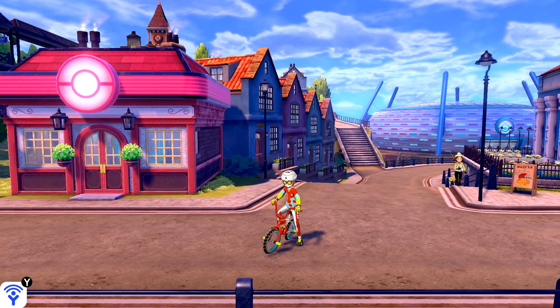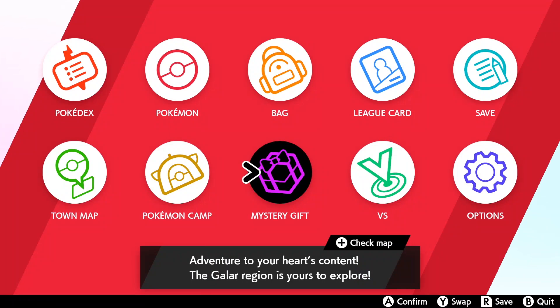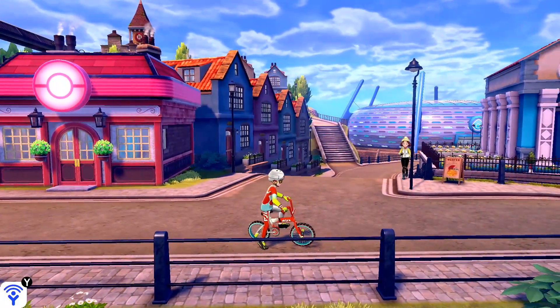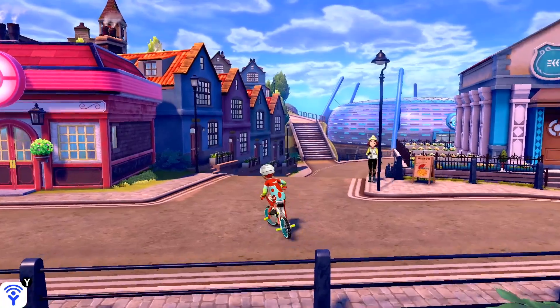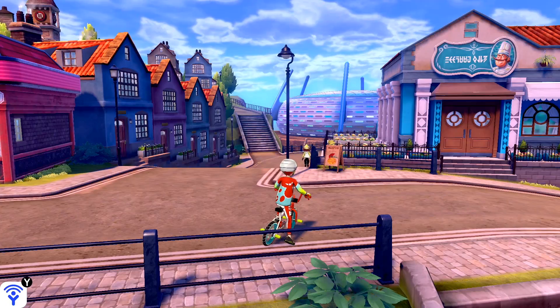It's post game, but the first thing you want to do is get the Gigantamax Meowth from the Mystery Gift. I already have mine right here. Basically the way this works is that you're gonna use Meowth's G-Max move, the Gold Rush, and couple that with a Luck Incense or an Amulet Coin to farm money from the Wyndon Stadium. That allows you to walk away with about $355,000 or so, as long as you do it right.